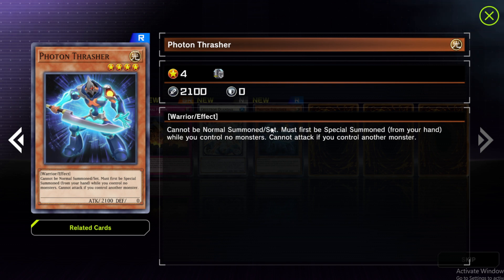Photon Thrasher cannot be normal summoned or set — must be special summoned from your hand while you control no monsters, and cannot attack if you control another monster. This is definitely going in our deck. It's a level 4 light warrior with great stats. We can special summon it out just like a Cyber Dragon, then throw a level 2 tuner on the field and boost up to our Synchro Monster. We're putting that in the deck.